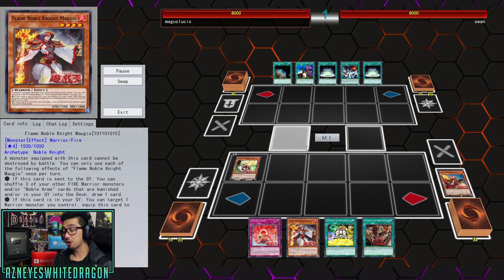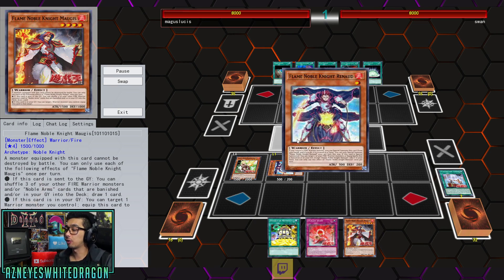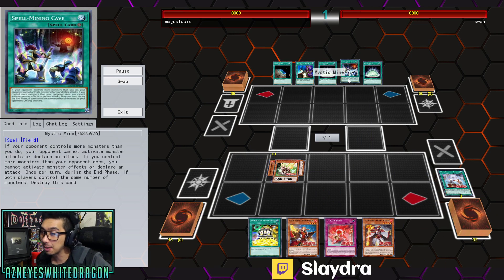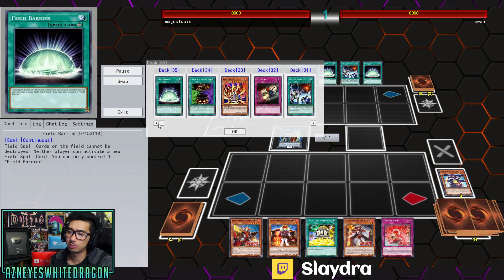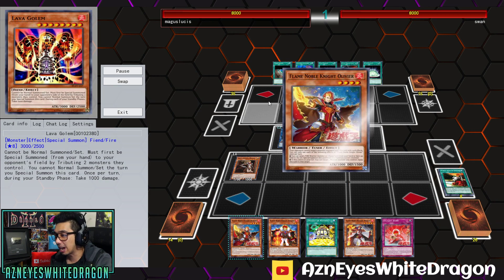Flame Noble Knights in action. We're going to be checking out a bunch of different varieties in some dueling matchups. The first duel is against a Mystic Mine deck — looks like some type of burn, Cauldron of the Old Man, Super Scumbag deck variant.